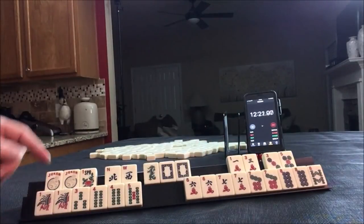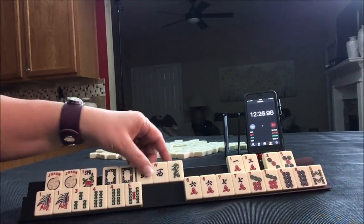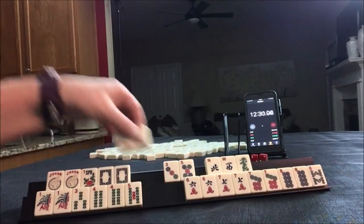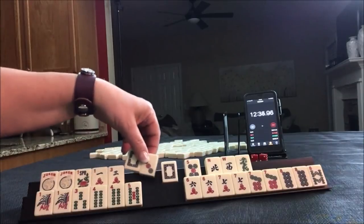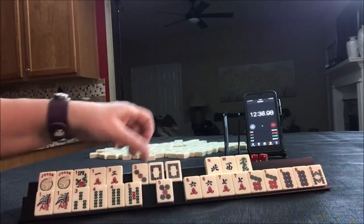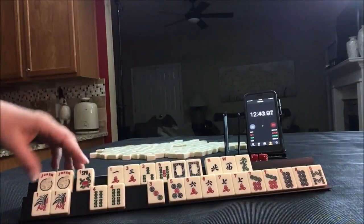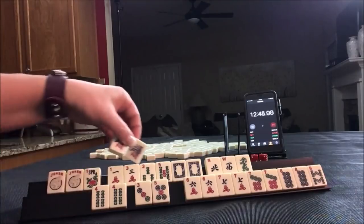Consecutive run. White dragon. Little odds with opposite dragons — 1, 3, 3, 5. 1, 3, 3, 5 dragon. Look at that. 1, 3, 5 little odds.